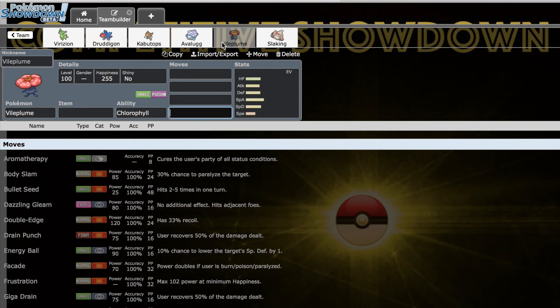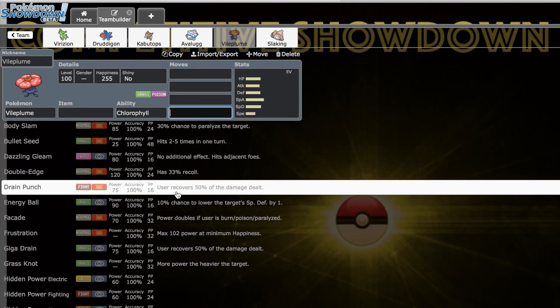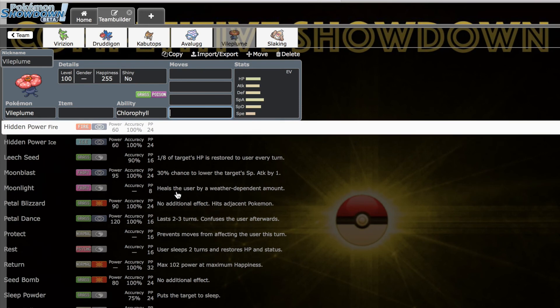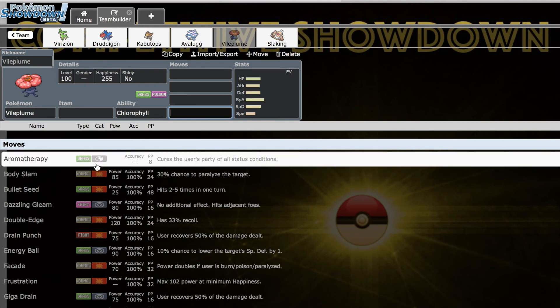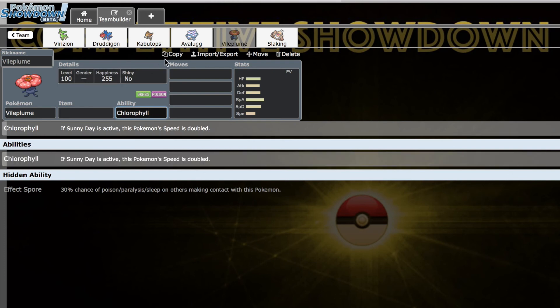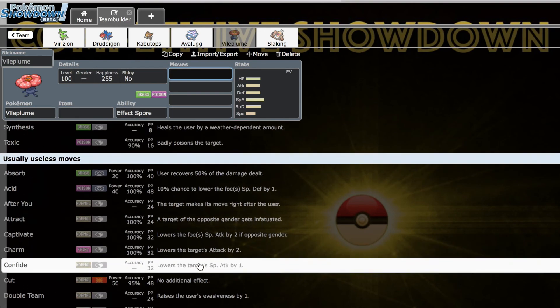Next up we've got Vileplume, making its return after being traded in Season 4. Vileplume is so good — people don't realize it's got great mixed attacking stats of 80/110 for E2 tier, phenomenal coverage including Fairy, Grass/Fighting, and Poison that hits the entire metagame at least neutrally. Sleep Powder, Stun Spore, Petal Dance, access to recovery, and crucially Aromatherapy — since I have no other way to clear status or switch into Will-O-Wisp. Effect Spore has come in clutch too. Several cool abilities and weather team options round it out.